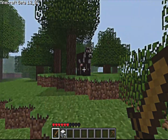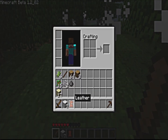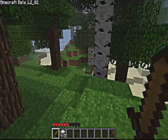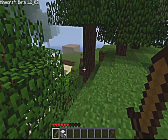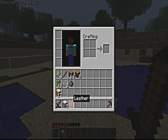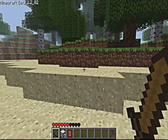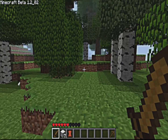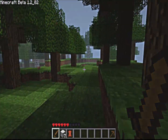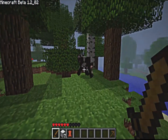I think cows drop stuff — yeah, they drop leather. And I think with leather, along with other types of ores in the game, you're able to make armor. There's leather armor, iron armor, gold armor, and diamond armor as well, which I think is the best ore in the game. There's another cow — let's get some leather armor.